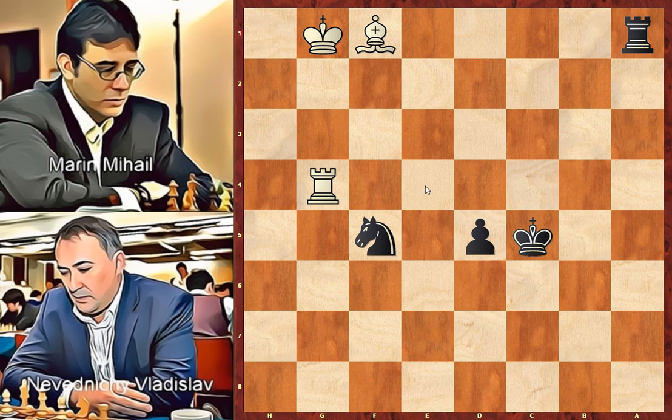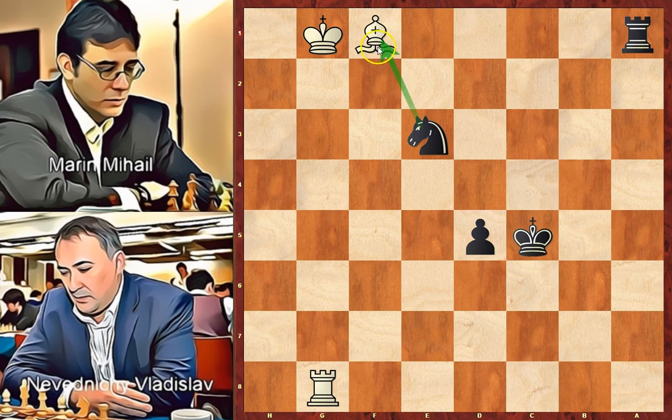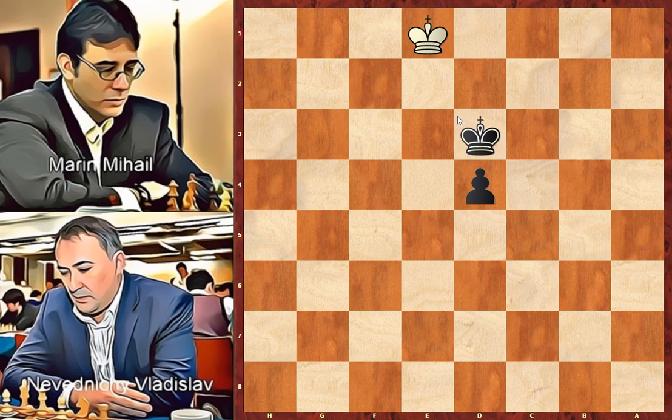Let's see some possible continuations. If white tries to get out of the pin with, for example, king to f2, black can take the bishop and fork the king and the rook. If the rook goes to g8, black can continue with knight to a3, attacking the bishop one more time. And if white tries to defend the bishop, black exchanges all the pieces because the pawn endgame is won. Black takes the opposition and after king to e1, king to d3, king to d1, d4, king to e1, king to c2, king to e2, and d3 check. So we can stop here.